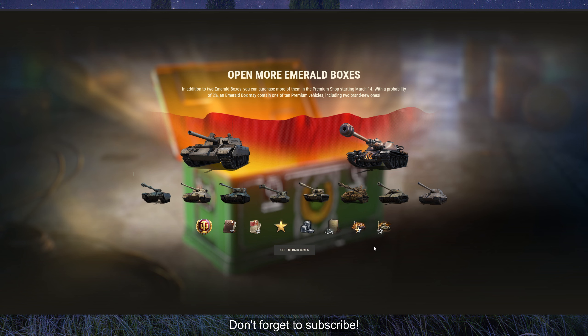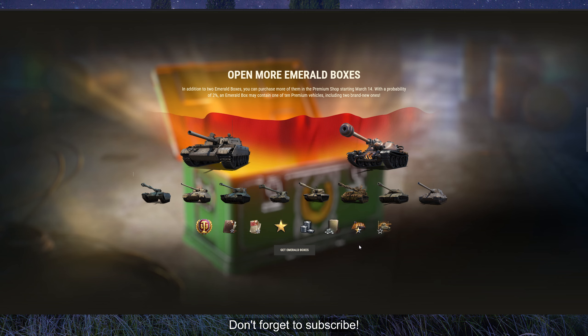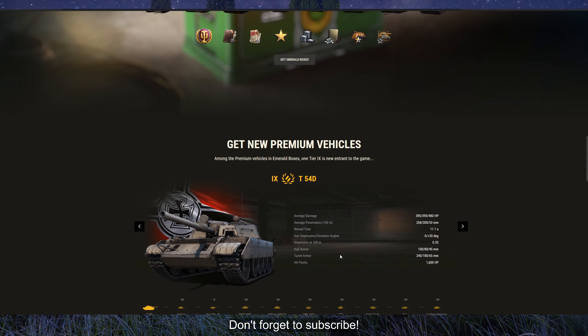Other box rewards include free XP, credits, personal reserves for credits, experience, tank experience, and crew experience. The new tank T-54D is a Tier 9 premium tank of Germany.